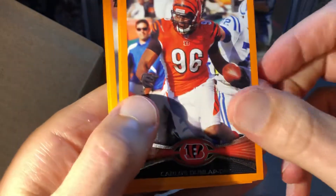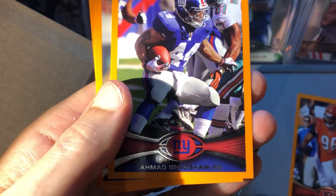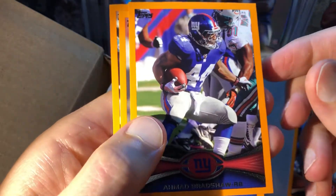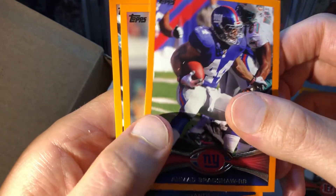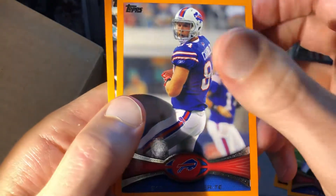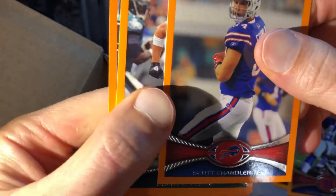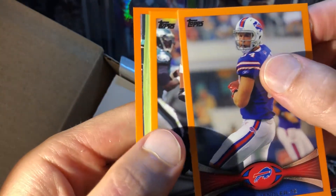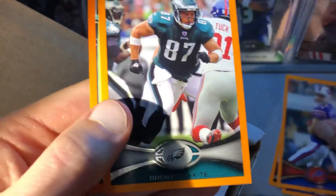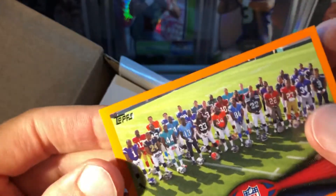Let's see who we get. Ahmad Bradshaw — he was a good runner for a while, not who we wanted. Definitely not who we wanted. Scott Chandler. Did we get an all-veteran pack here? Brent Selick, and then we got the rookies — the NFL PA rookie premiere.